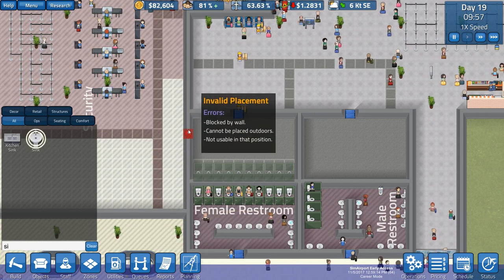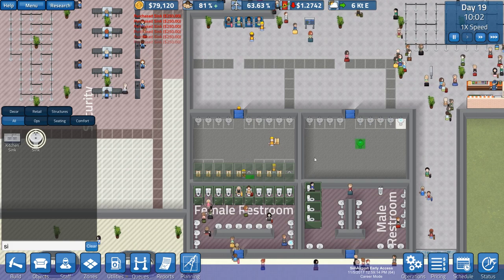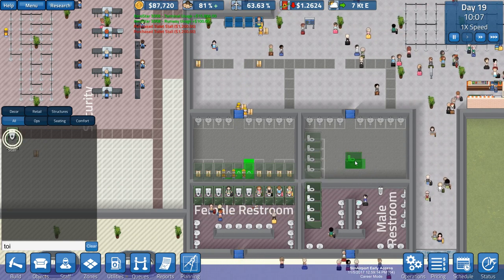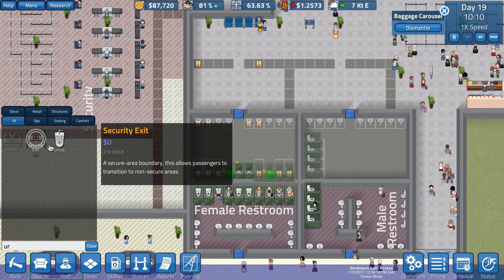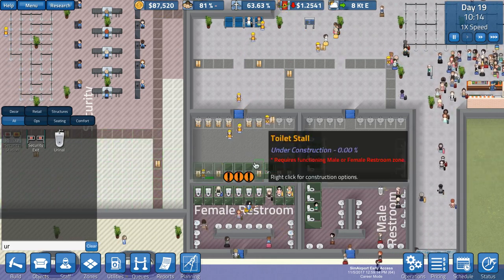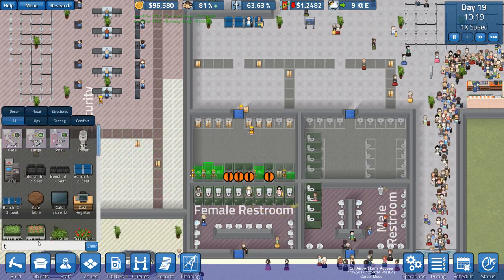We'll put the sinks on this side of the bathroom because that's sensible. And we're going to do a similar thing over here for the men. I should have installed more toilet stalls while I had them available. But we'll put those along the wall here. How many do we really need? And we need urinals — put those along this wall. That's not a really good spot for one, is it?